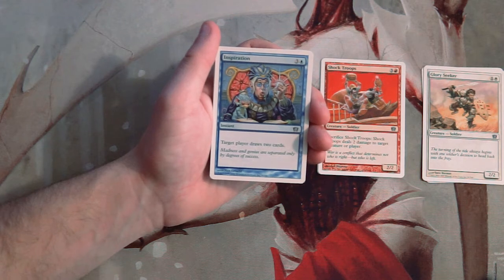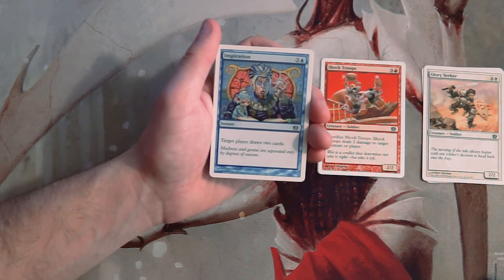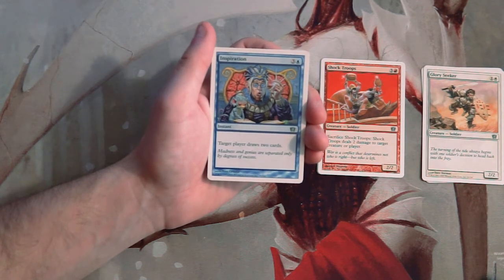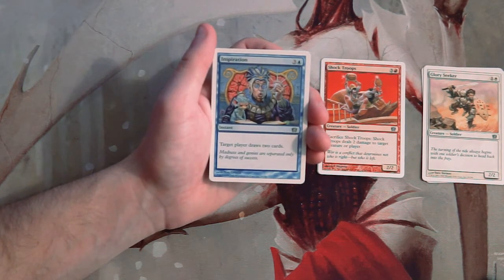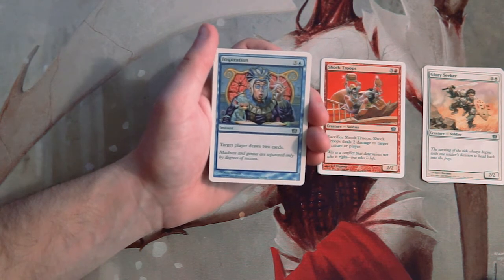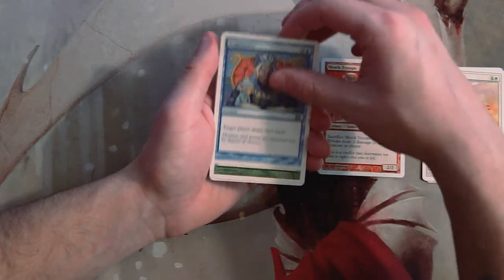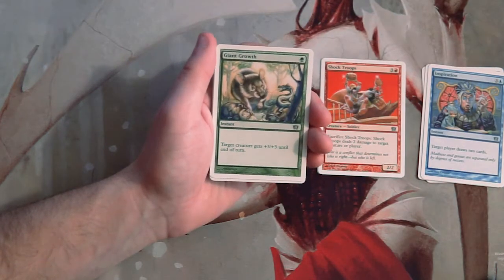Inspiration is three and a blue for an instant — target player draws two cards. It's sort of like a more expensive Divination, and it's perfectly fine for a core set. It is a little expensive though; I'd prefer not to have this as a first pick, so I'm not super excited about it.